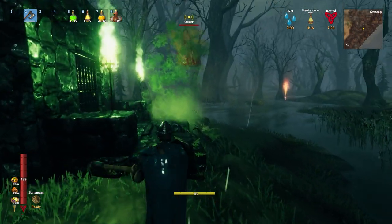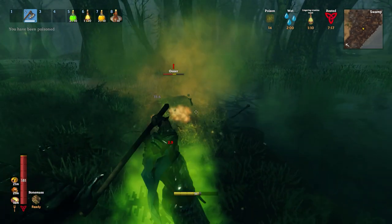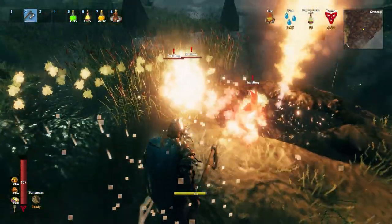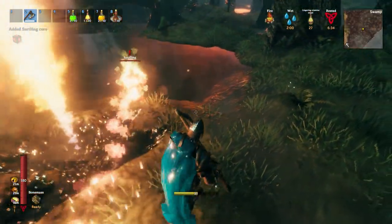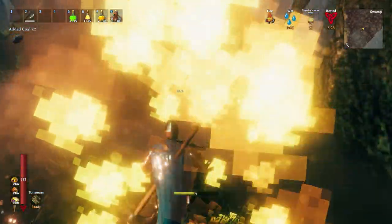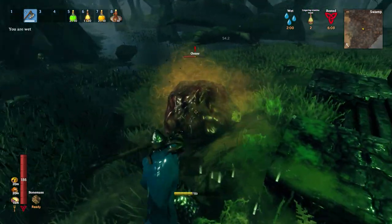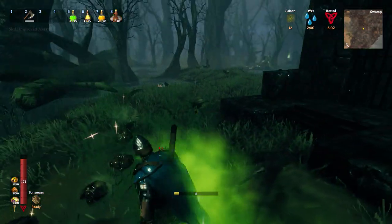We've got an oozer right here. These things turn into blobs. One swipe, two swipe, three swipe — they're pretty beefy and take quite a bit of effort. But the two blobs after the oozer are done with one little swipe. Sterlings are just no trouble — they're squishy enemies, they don't really have much health, so one big swipe and they're done at 36 damage. I tried to sneak up on the next oozer, it dies and it splits, and one and two — done.